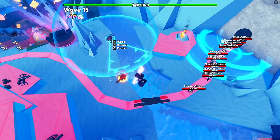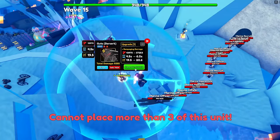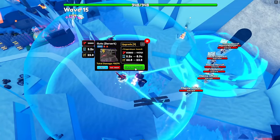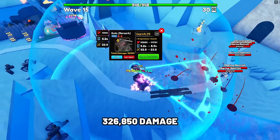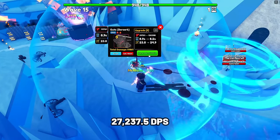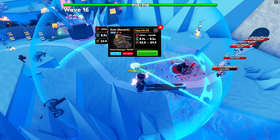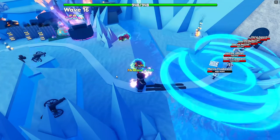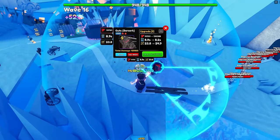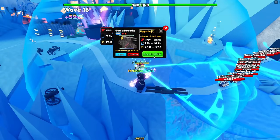Next unit is Guts Berserk. Guts is one of the strongest units with his full AOE, hitting both air and ground enemies at later upgrades in Update 18. At max upgrade, he has 326,850 damage with a SK of 12 seconds, making his DPS 27,237.5 — insanely strong especially as a full AOE. Guts also applies an additional 25% bleeding in 4 ticks, which is the best bleed you can have on a bleeding unit.